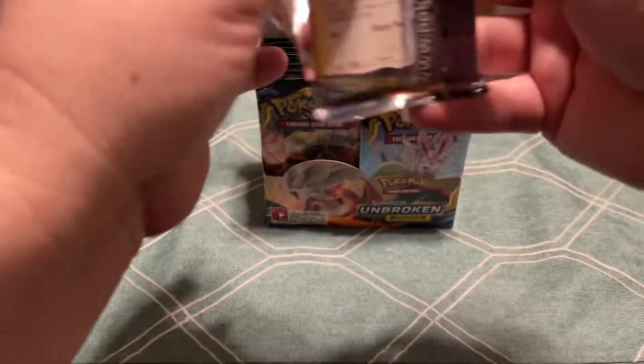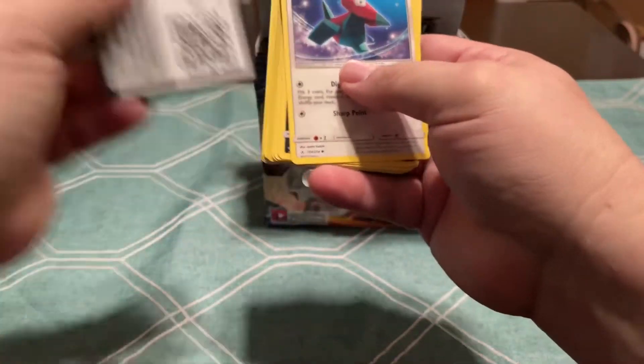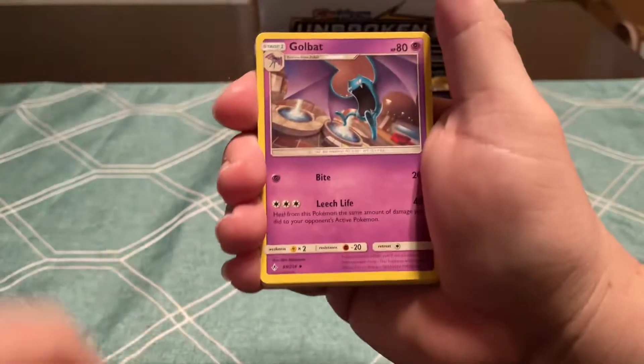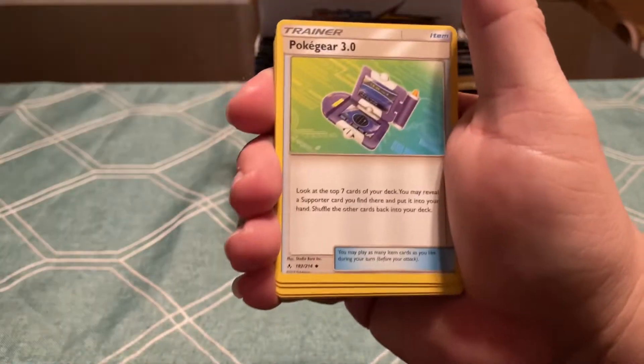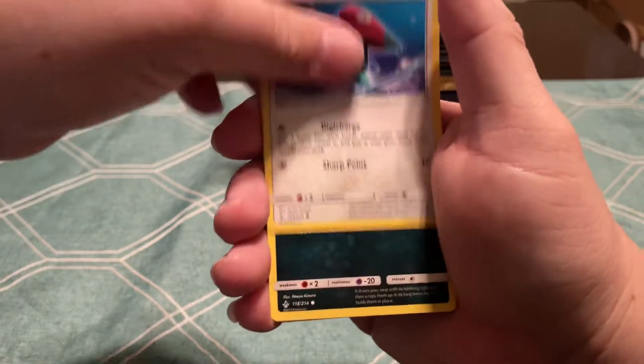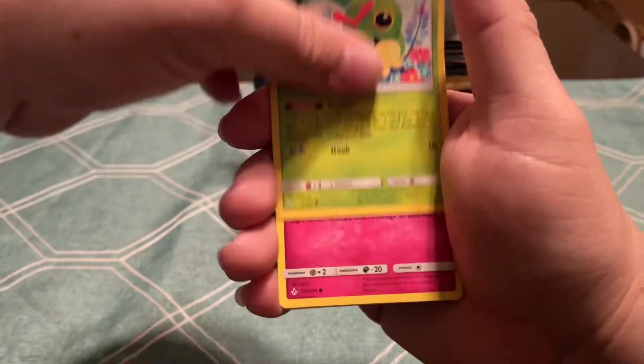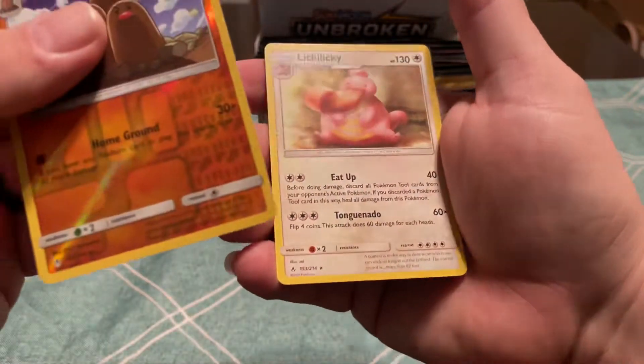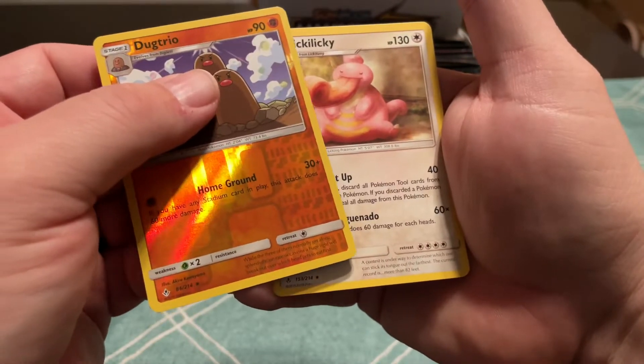The Cosmic Eclipse one I'm really interested in opening. There's a lot out of that I would like to pull: Tentacruel, Pokegear, Porygon, Inkay, Caterpie, Clefairy, Poliwag, Reverse Dead Trio, and a Lickylicky.